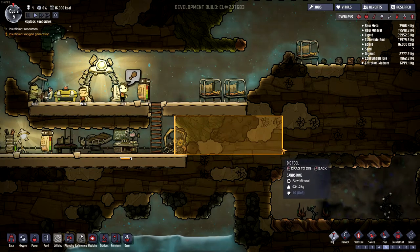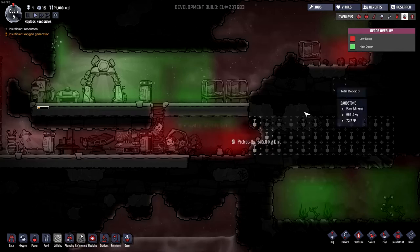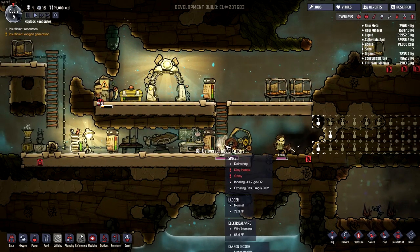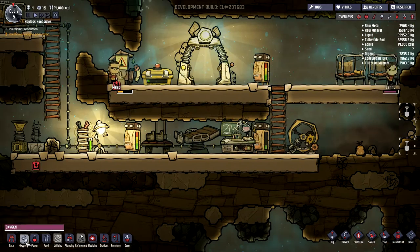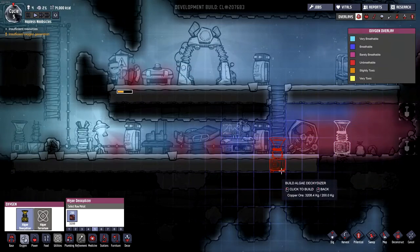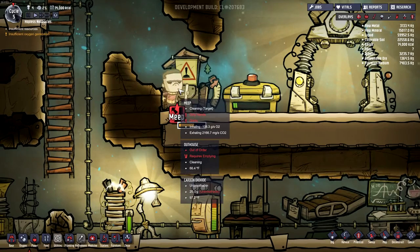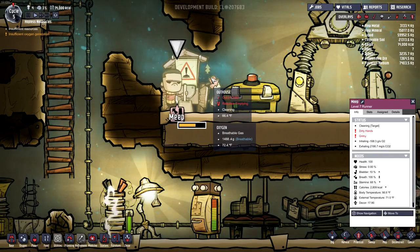Let's take a look at my decor — yeah, it's pretty bad. Also looks like we've got a problem with oxygen; they seem to be holding their breath quite a bit down here. It's probably worthwhile to make one of these algae doodads just so we can actually breathe. And look at how pissed off Meep is — he's all grimy because he's actually plumbing the outhouse.